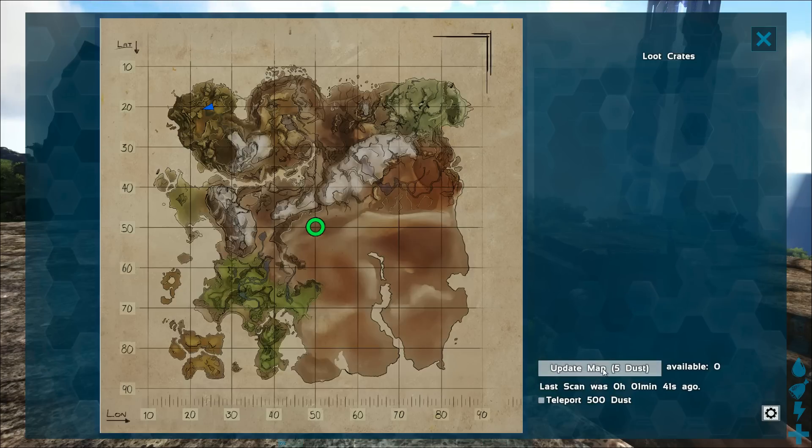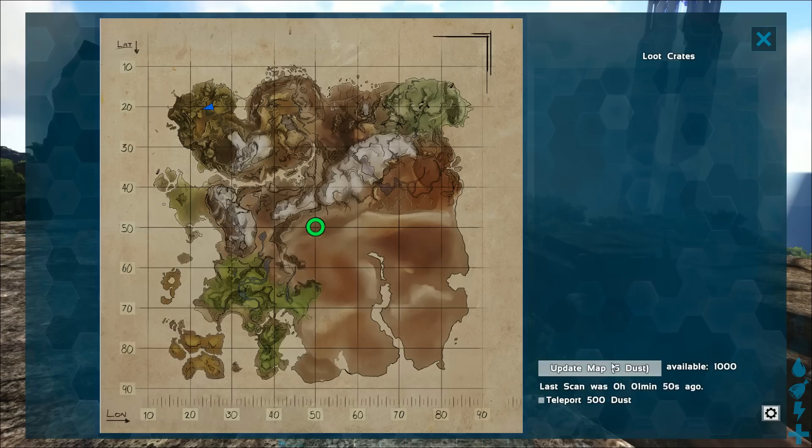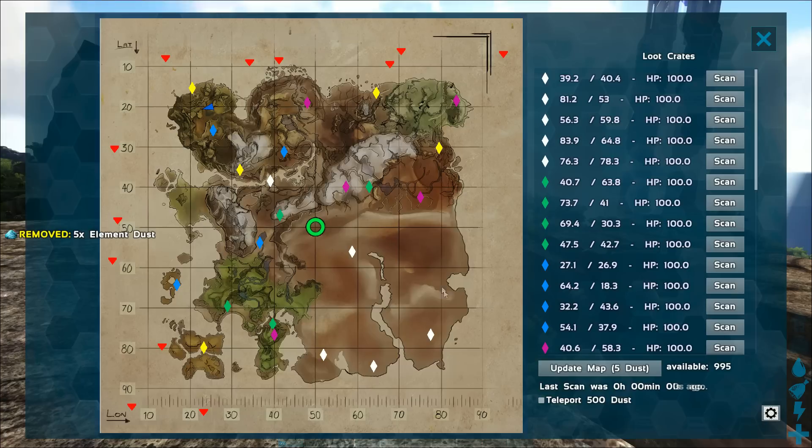If you don't have any element to scan it will complain. Once you have some, open the map and you will see all the locations of the different crates. The icons are the diamond shape for normal supply drops, triangles for cave and underwater crates, and when they are loaded you have stars for the artifact locations.